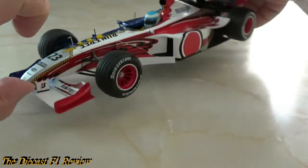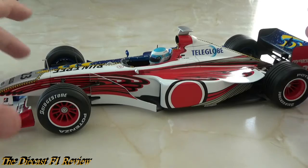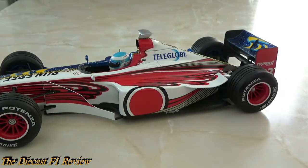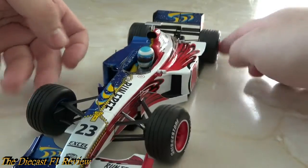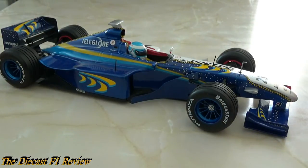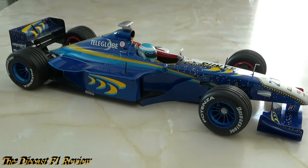My model is the non-tobacco version. Both liveries are quite nice - the red and black smears all over the white side, then the nice blue on the other. It makes me wonder why BAR took the white livery for the rest of their time in Formula One. By the time BAR or Honda pulled out, pretty much all the cars on the grid were white or grey, apart from the two Red Bull teams and Ferrari.